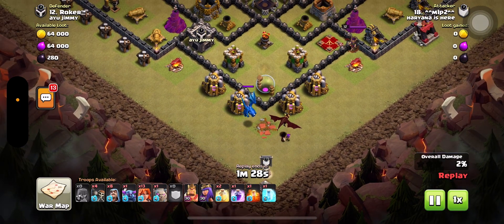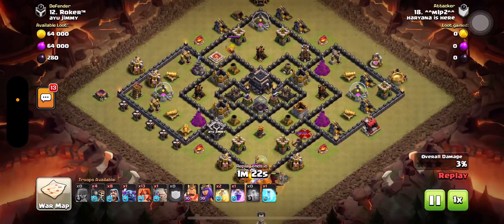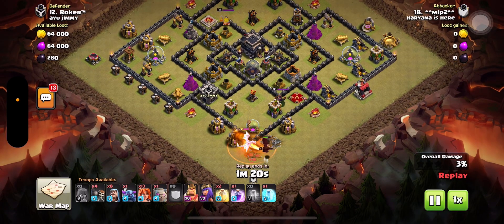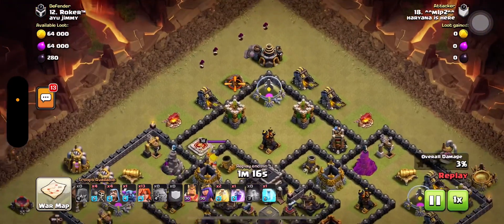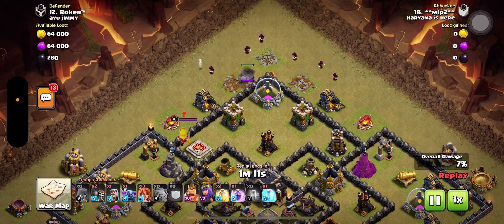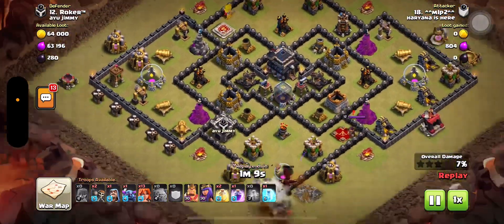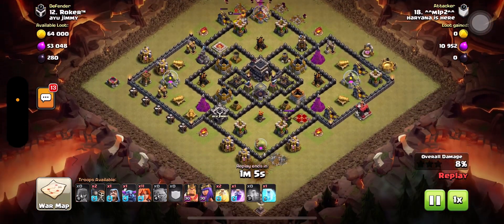I just pray that my CC troops will be able to kill their CC troops — come on, do your work! While this is happening at the top, I deploy a golem and a few wizards along with some skeleton bombs. Yes! The CC troop — the electro dragon — died, and so did mine.